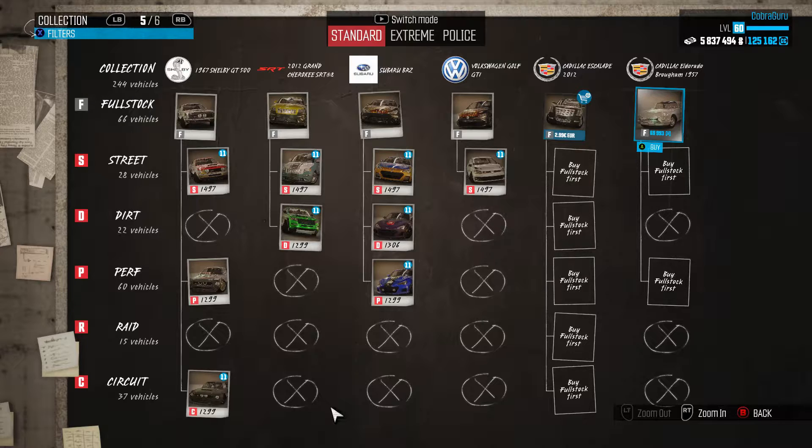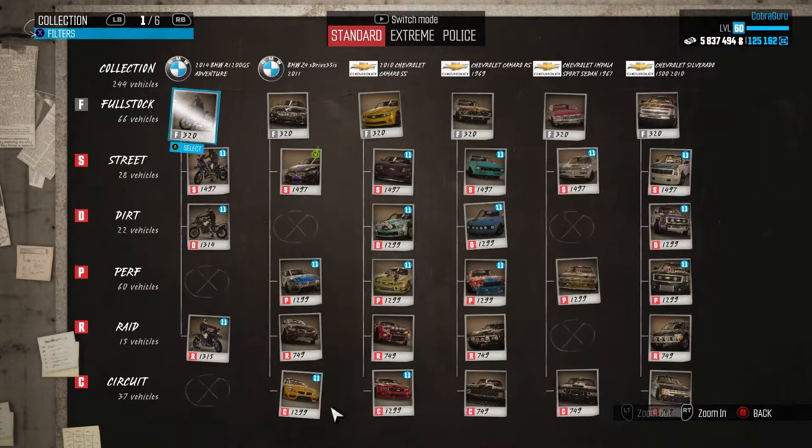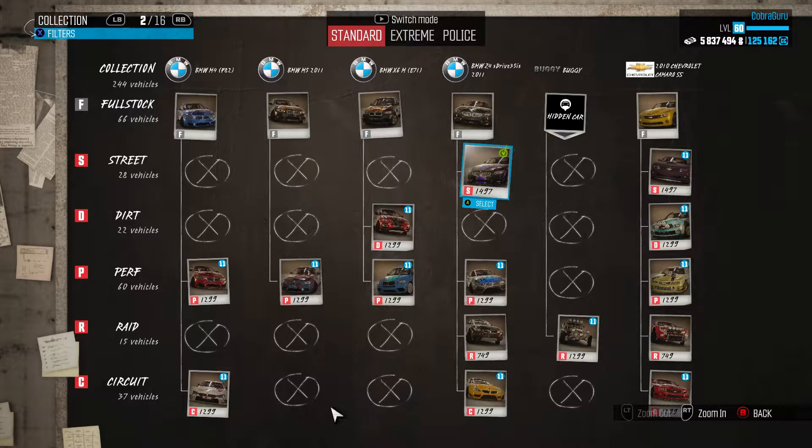I'm not enough of a Cadillac fan to buy the Eldorado. I won't put real Euros to buy cars — it's not my way of doing things. All those buyable with Bucks are the Calling All Units cars, maybe the Mini Cooper — I'll see another time. This is something important: I've shown you the tip for leveling cars from 50 to 60, or even from 40 to 60.